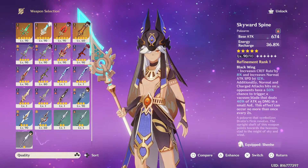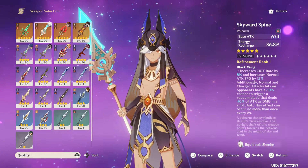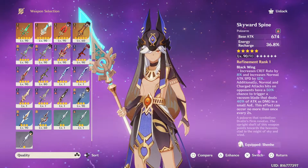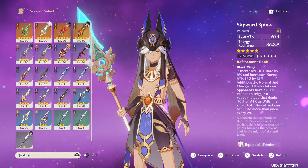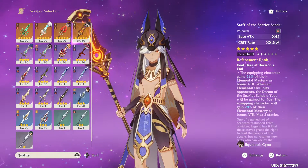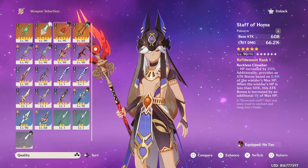You also have a summon with crit rate increased by 8%, and attacks will be increased — that's already insane. And you got a 50% chance to vacuum the enemies and CC them. So that's 1, 2, 3, 4.